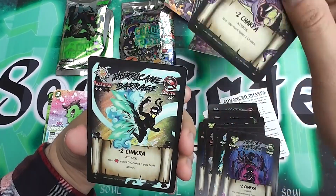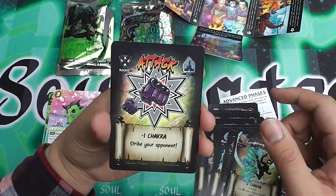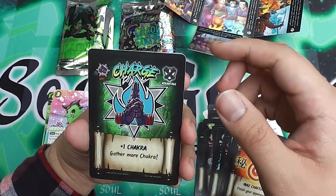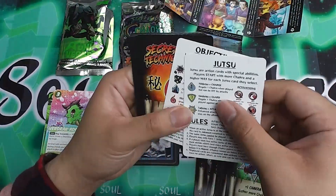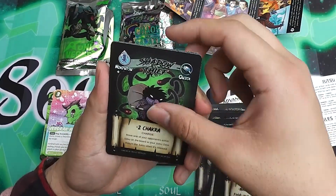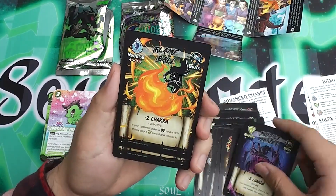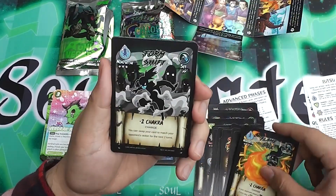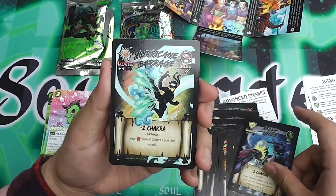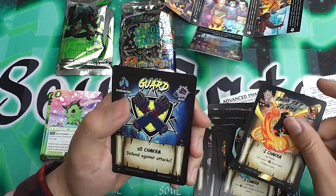Puppet master. Gabun Feng. Hurricane barrage. Normal attack. Secret technique. Charge. Another rule reference. Secret technique. Shadow thief. Monkey sea. Monkey do. Puppet master. Flame ball. Form shift. Alloy shift. Hurricane barrage. Twin jet flame. Another guard.